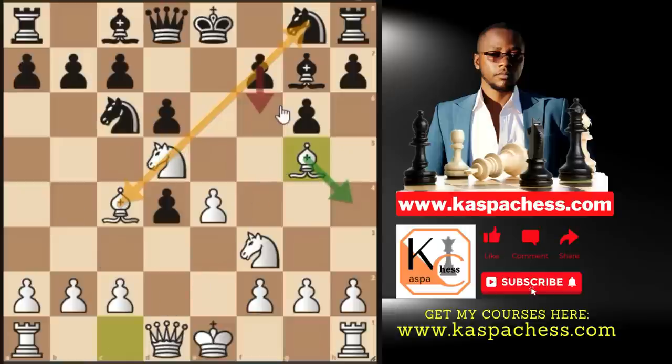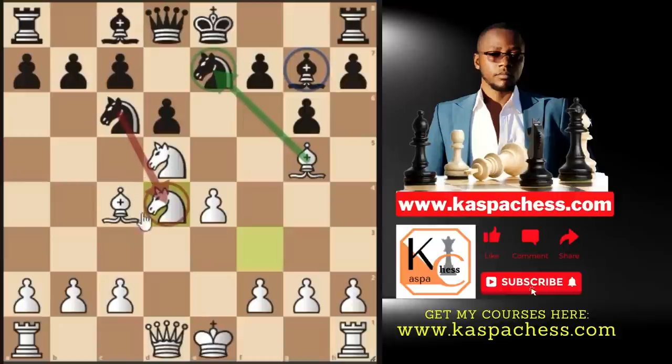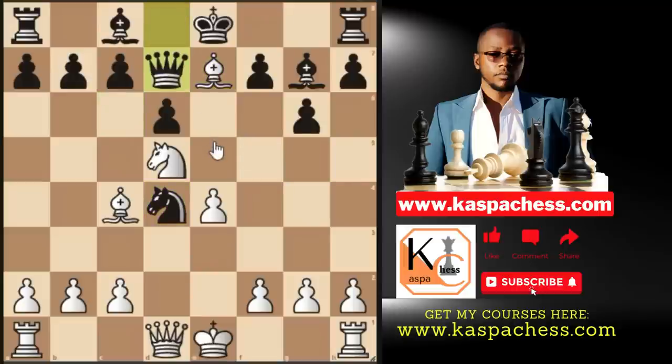They don't usually play pawn to f6 because they have plans to castle short and fear opening the diagonal for our light-square bishop. So this is when you'll see them playing knight g7. Once you see knight g7, it is time to ask your opponent to resign politely. We simply get back our pawn for free by sacrificing our knight. If knight takes d4, we play bishop takes e7, attacking the queen.